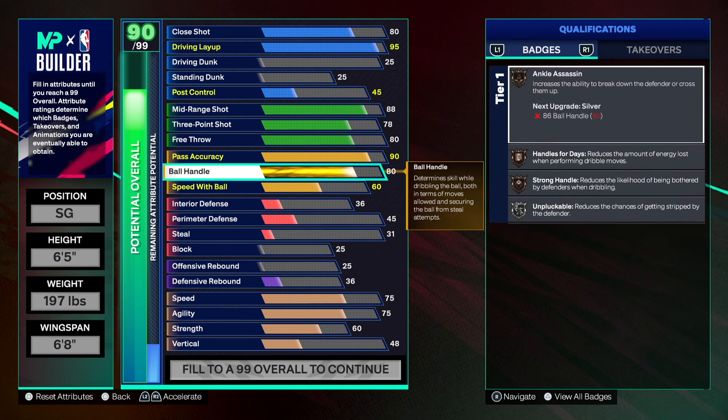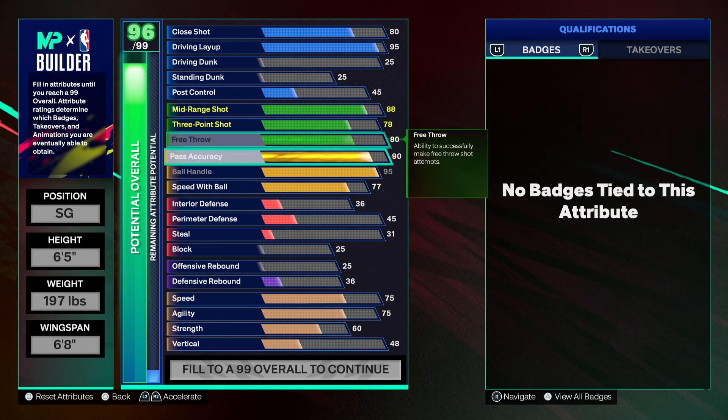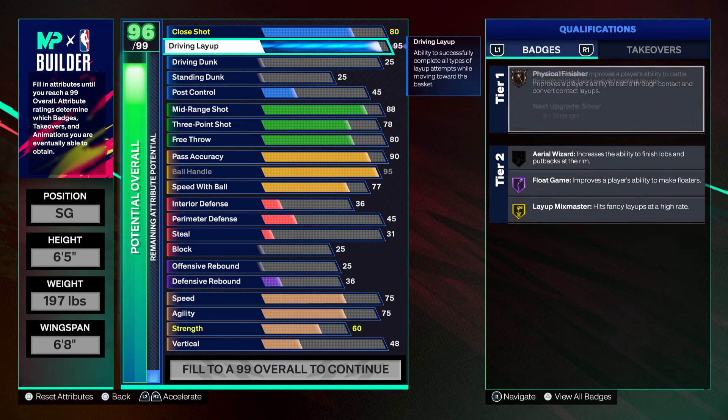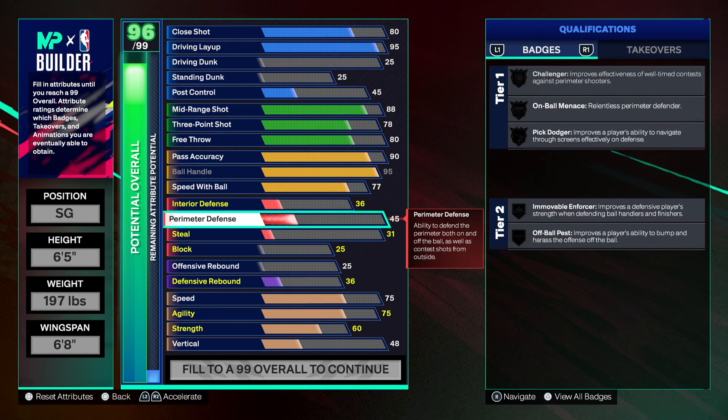Once you put the cap breakers in and get all 15, this build is going to be dominant — ridiculous. You've got to have patience with a build like this. Ball handling is 95 — Hall of Fame Ankle Assassin, Hall of Fame Handles for Days, Unpluckable, Gold Strong Handle bonds — this build is nasty.